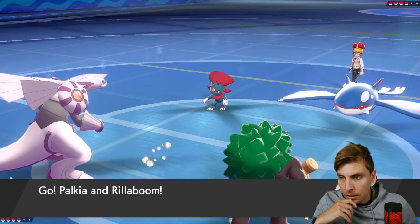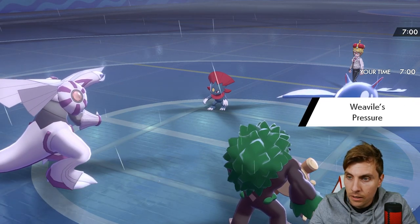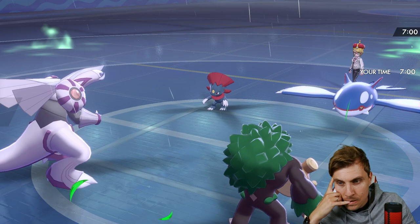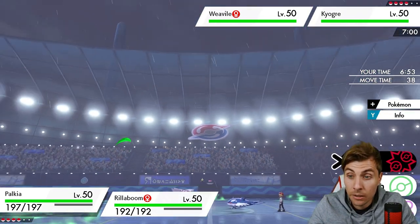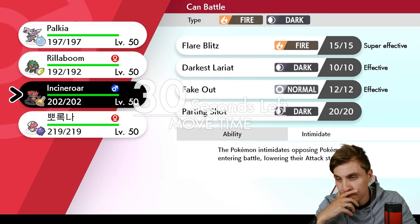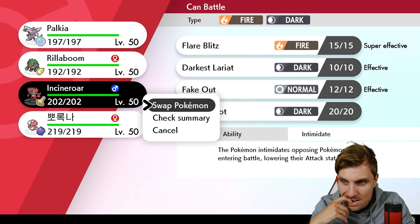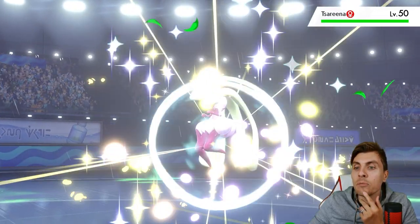We've got Weavile and Kyogre leads facing us. We need to watch out for Triple Axel from Weavile. If it's Santi's team, I believe they run Scarf Kyogre, so they might be baiting us in to switch Kyogre straight out and then go for Triple Axel into that slot. Switching Incineroar in here makes it a little difficult, especially if they go Fake Out into Palkia and then Water Spout. I feel pretty confident with this though. We do see the Kyogre switch out, confirming they were baiting us with that Zeraora switch.